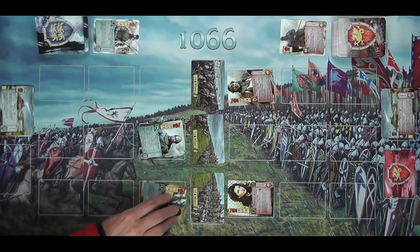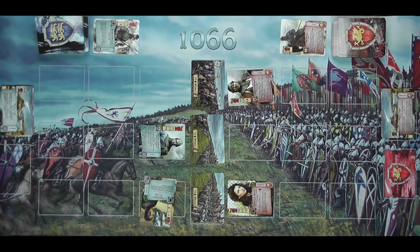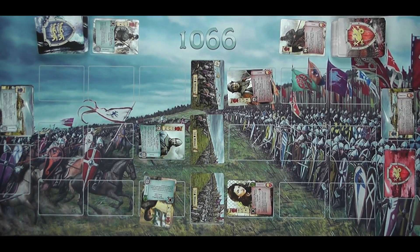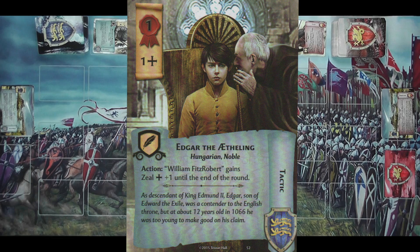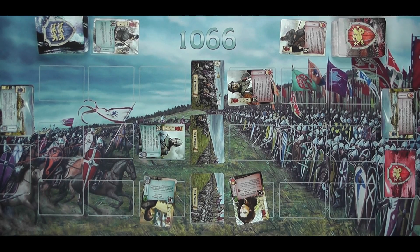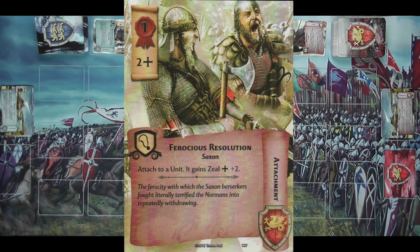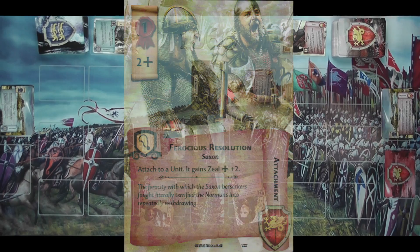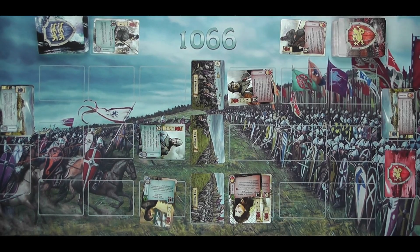In my second turn I'm going to tap — I'll call it tap, though that's a Wizards of the Coast patented word — I'm going to spend him and play Edgar the Aetheling, a Hungarian noble, who will give William plus one zeal later in the game when I need it. I'm going to turn her and use the green rosette to put down Ferocious Resolution, attached to a unit it gains zeal plus two. So I'll stick it on her — she now has three zeal rather than one.